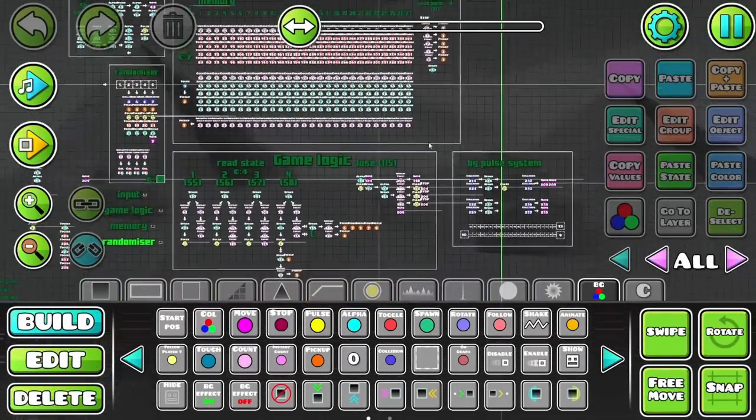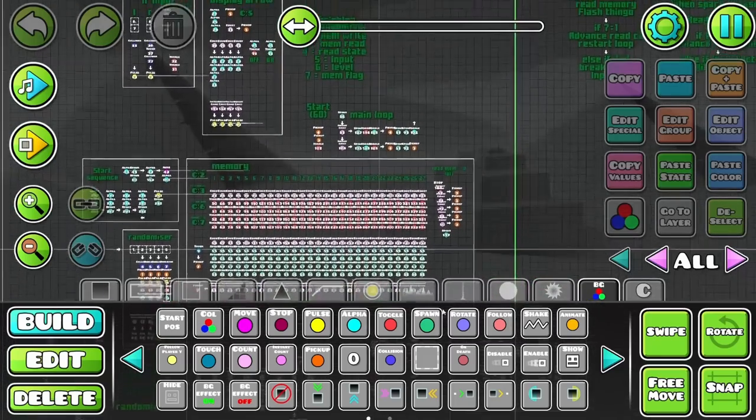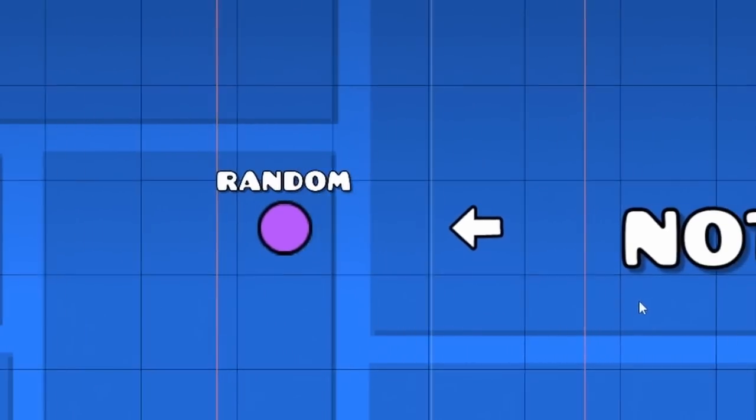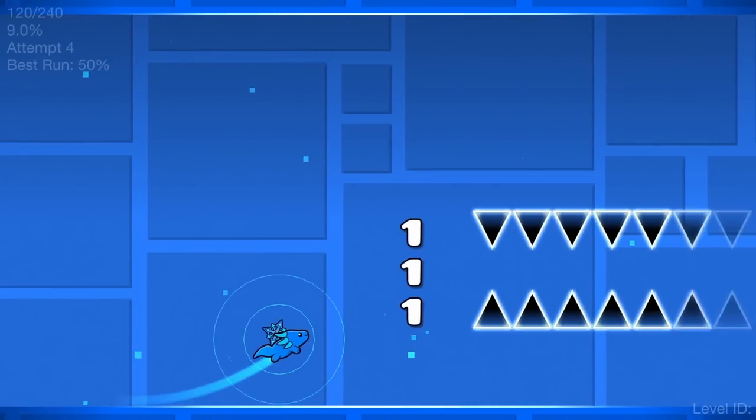So after a lot of bug fixing, I'm pretty happy to say that this level is finally complete. But how does it actually work? Well, let's start here with the randomizer. Considering there's no random trigger in the game yet, generating random numbers in GD can be quite difficult.